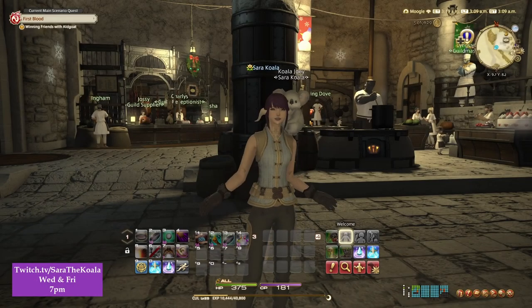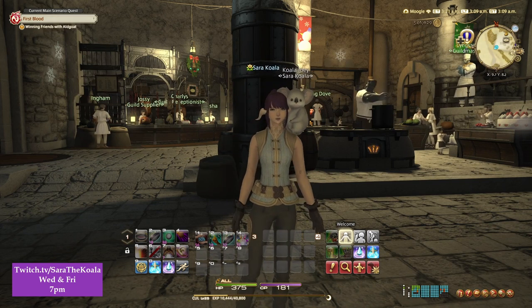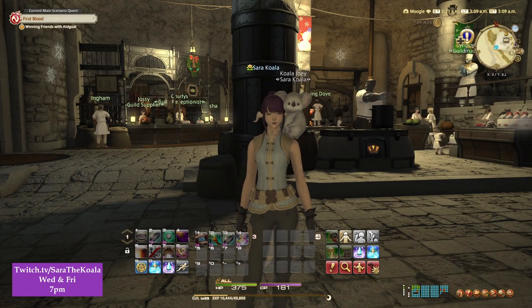Hi everybody and welcome back to my channel, I'm Sara the Koala. Today's quick quest episode is going to be on the level 25 Culinarian quest: Winning Friends with Owlgoat.